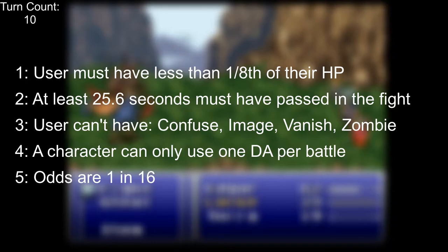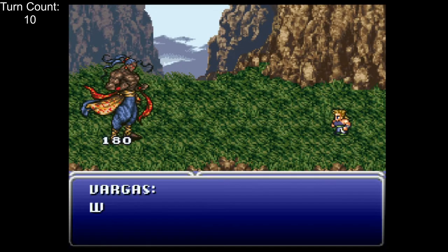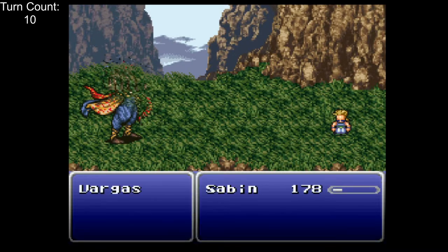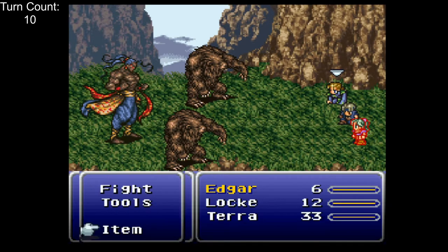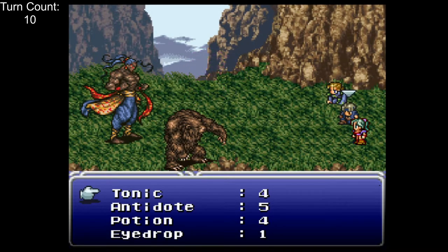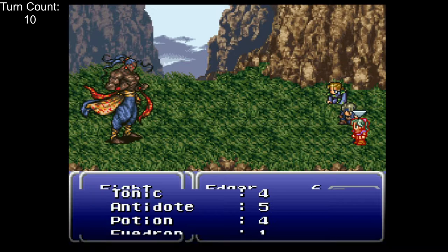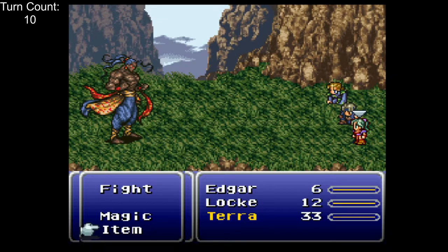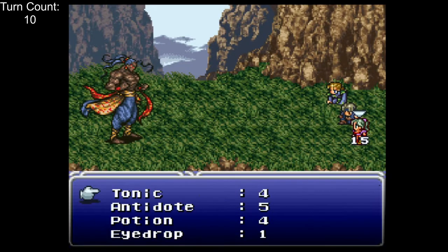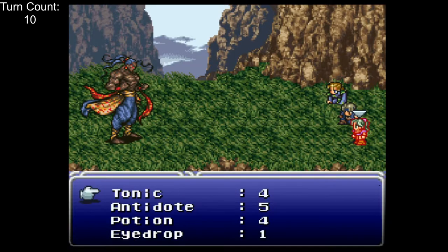With all that in mind, the optimal strat against Vargas becomes clear: just DA three times to finish off the bears and provoke the cutscene where Sabin enters the fight, then use the obligatory pummel to finish in just four turns. However, this is brutal to pull off in real time. Each DA is a 1 in 16 chance, so the odds of pulling off three in a row is 1 in 16 cubed, not even counting the timing requirements. Overall, this gives us a whopping 1 in 12,000 chance of victory, which at 5 minutes per reset is expected to take around 1,000 hours. It's certainly humanly doable, but I'll take the L here and move on.